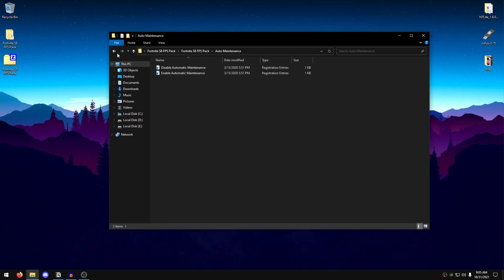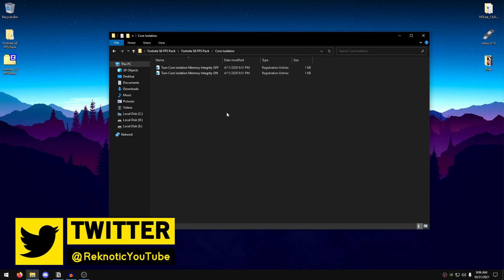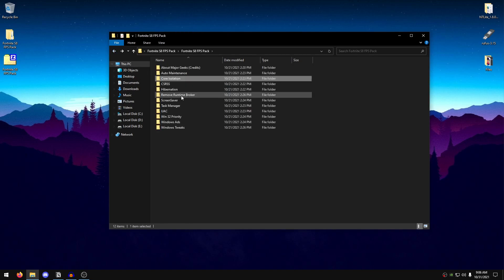Go back into the pack and open Core Isolation. Here we are going to turn off core isolation memory integrity, which will help increase performance. You can read more about this on the Major Geeks website. Double-click on 'Turn Core Isolation Memory Integrity Off', hit Yes, hit OK.